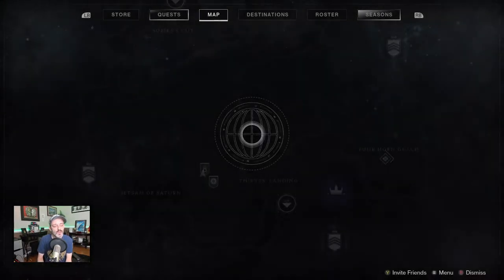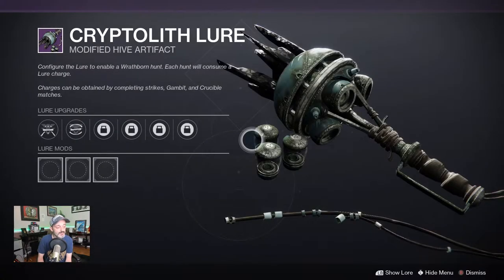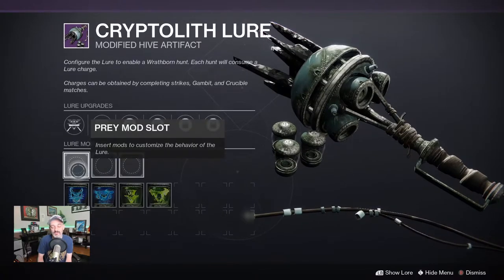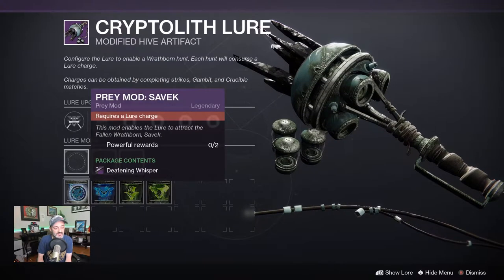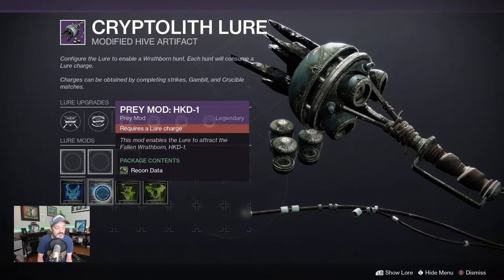So how do we do that? Well, we're going to open up our menu here in the cryptolith lure, click details. And the first section here is prey mod slot. Now this is going to give us all the different prey that we're going to hunt down. The one that specifically is for recon data is prey mod HKD-1.